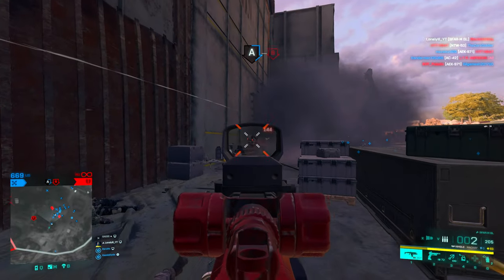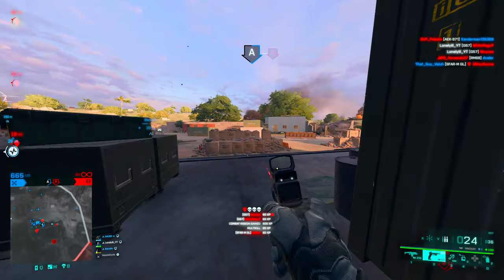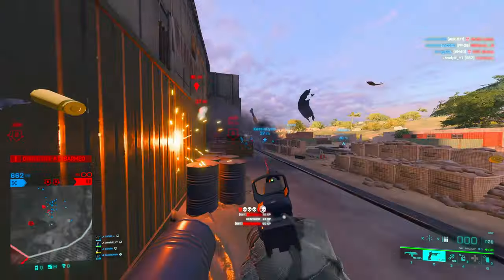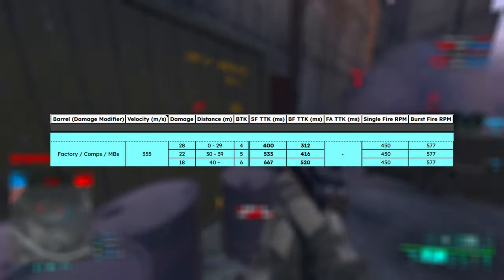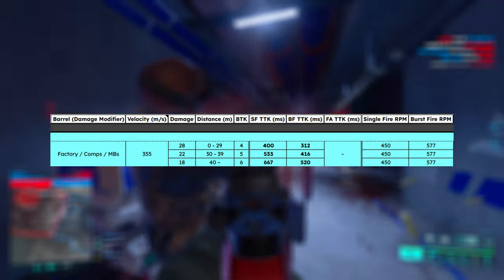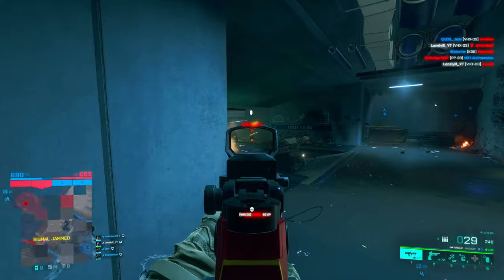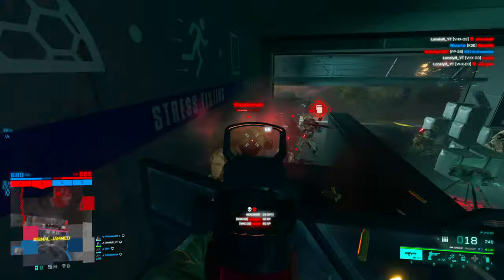As for ammo types, we only have close combat ammo. Subsonic exists but you are literally trolling if you use it. As for damage numbers, we deal 28 damage up to 29 meters — that's the same damage as we deal with the AC42.